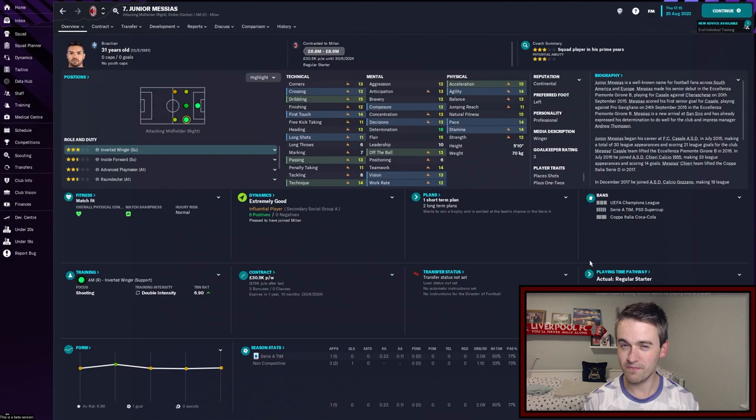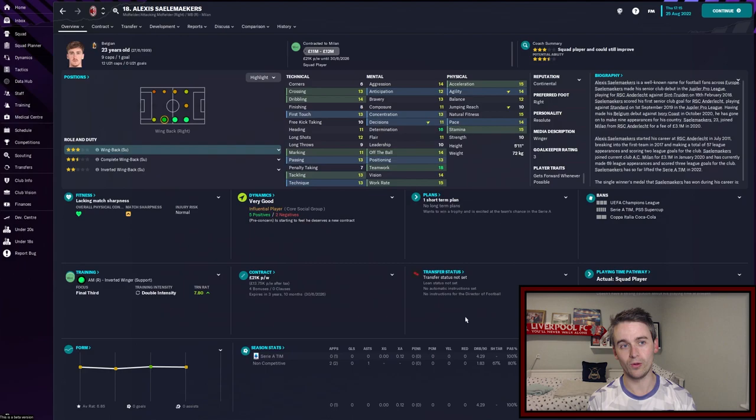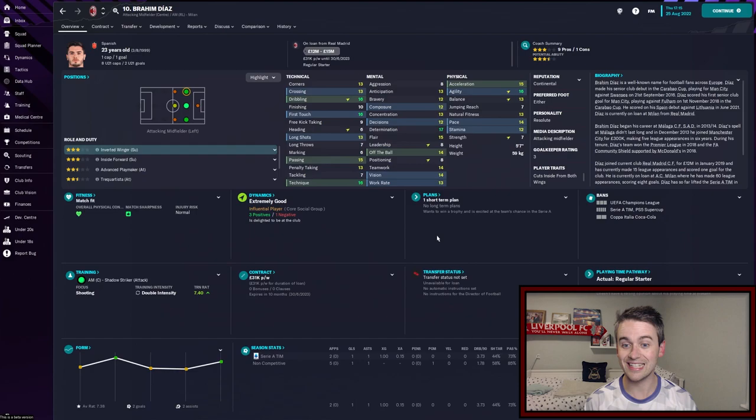Our starting right winger for the early stages of the season is Junior Messias, the 31-year-old Brazilian. He's very decent — dribbling of 15 is a standout attribute, and he's solid physically. He is getting on a bit, which is why by the end of the season I'm hoping to have a different man in that role. Alexis Saelemaekers is the Belgian national, only 23 years old, with a lot of room to grow but already looking very good. He's been capped by the Belgian side a handful of times and I really want to try and get him embedded into being a first team player by the end of the season.